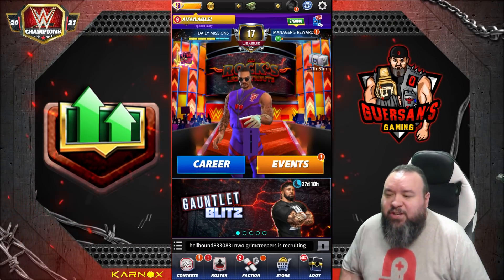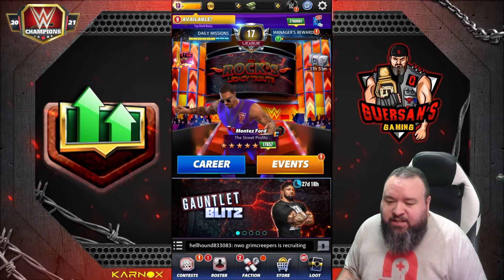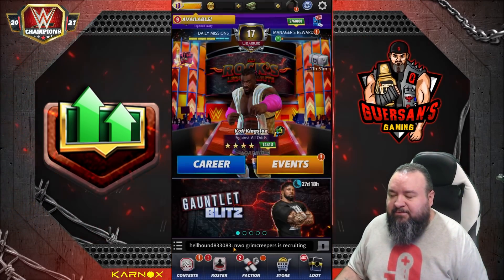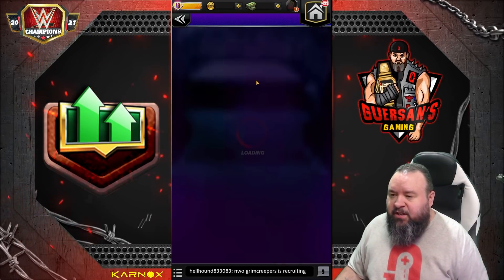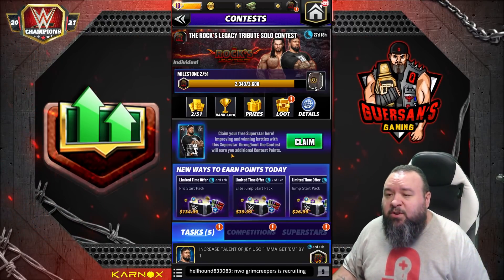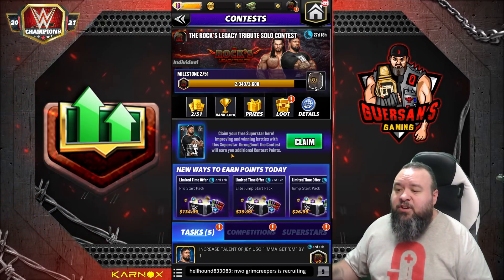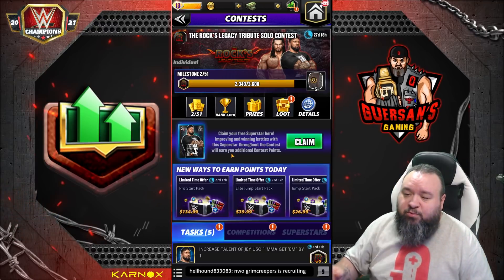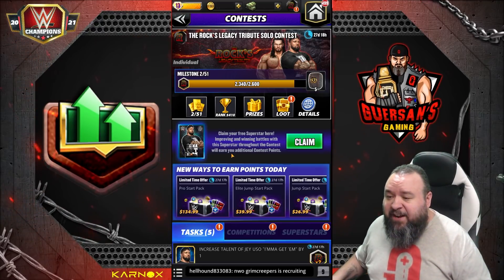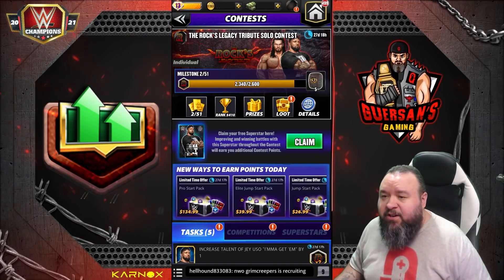Hello champions, we're gonna do the talent up. First thing we're gonna do is recruit Jay. You've got pretty much four options: you can take the one-star that's right there in the contest and claim it, the two-star which is $20 on the store or portal, the three-star which is $100 in the game or portal, or the four-star which requires you to buy all the offers.